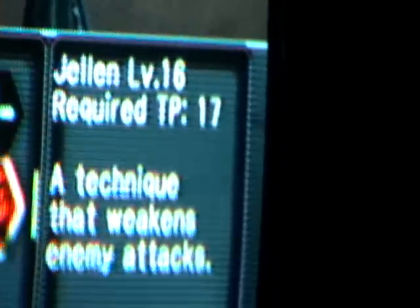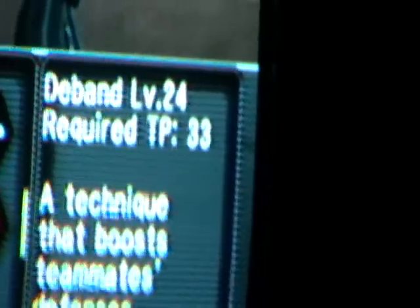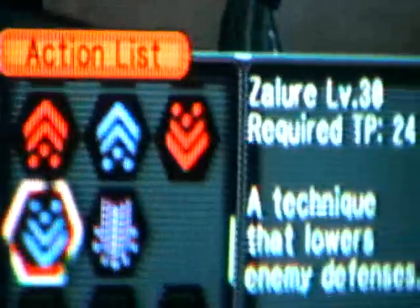Anti level 7, Jelan level 16, The Band, Silver Versa, Shifter level 28, Jelan level 16, Riker, and Zeller. Riker old 30.